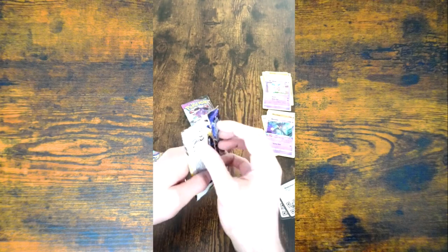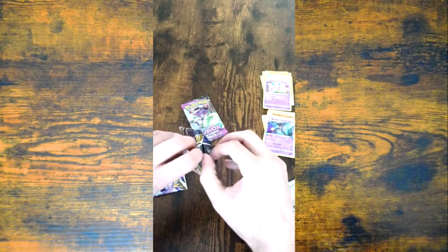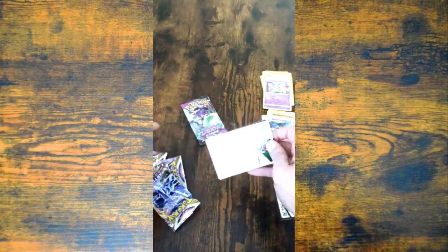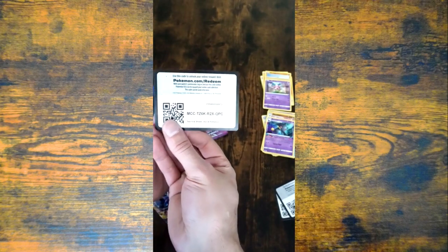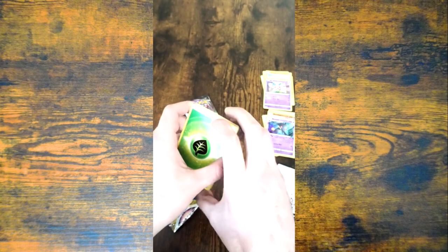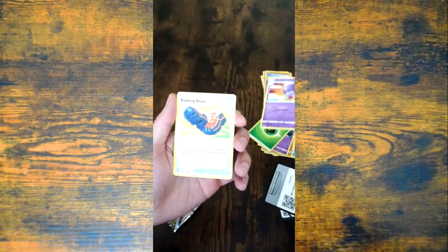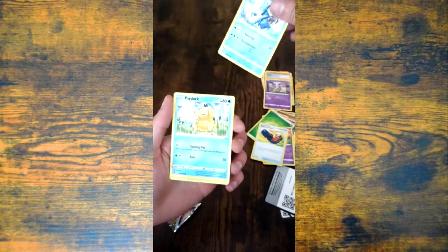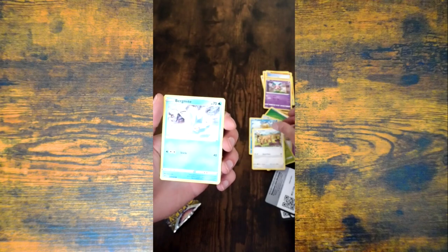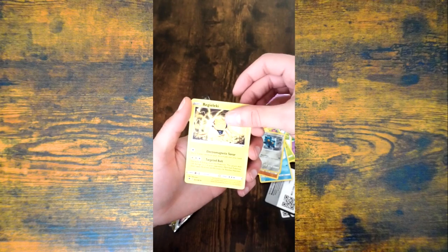Let's do the Astral Radiance next. A Leaf Energy, a Grass Energy, a Drifblim, a Tracking Shoes, a Golduck, a Psyduck, a Petilil, a Stantler, a Bergmite, a Hippopotas, a Bronzor, and a Regileleki.